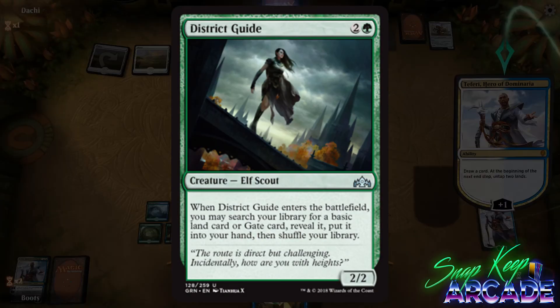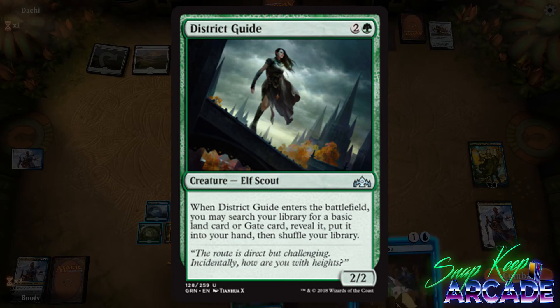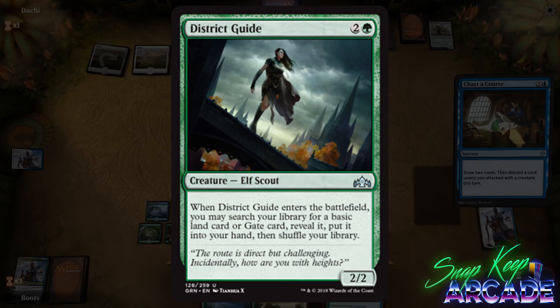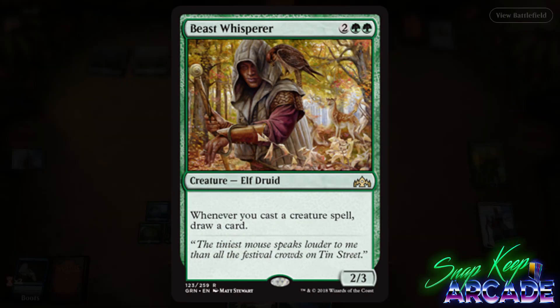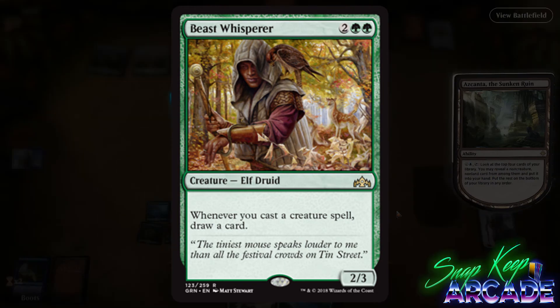District Guide costs two colorless and one green for a 2/2 Elf Scout. When District Guide enters the battlefield, you may search your library for a basic land card or gate card, reveal it, put it into your hand, then shuffle your library. This card will see more play in limited overall because it doesn't depend on Guild Gates like Guild Summit does — even if your deck isn't built around gates, it's still a great pick if you're running green.